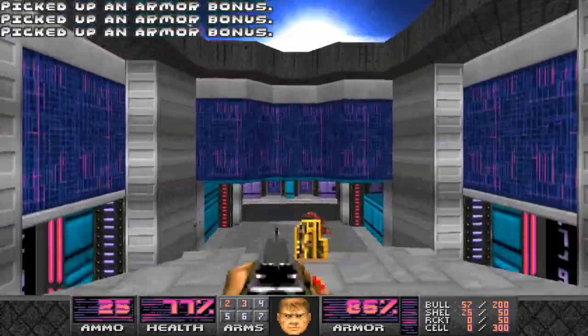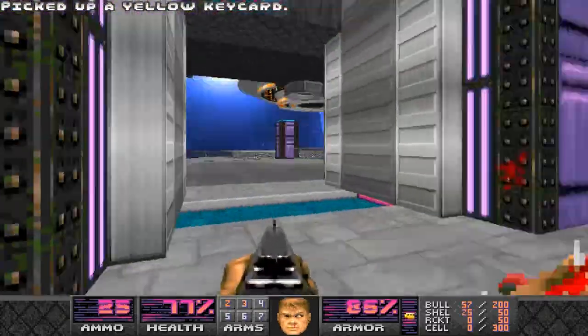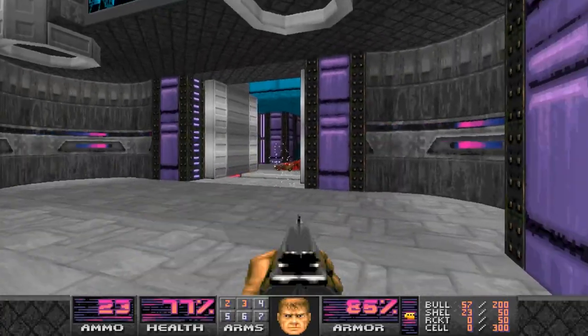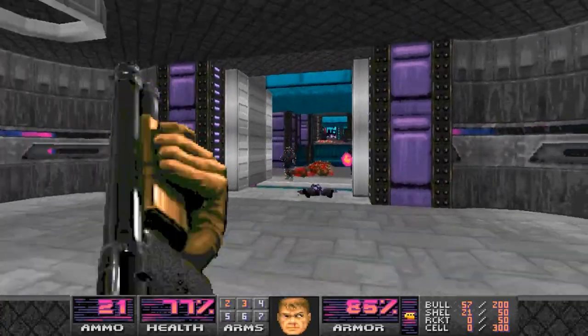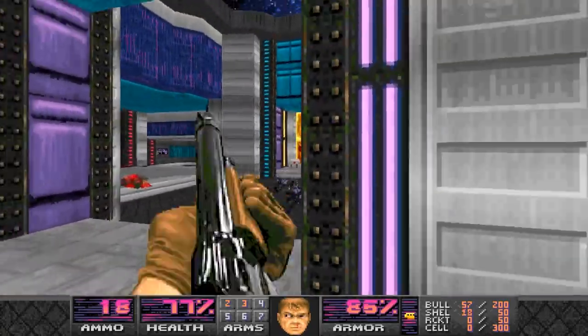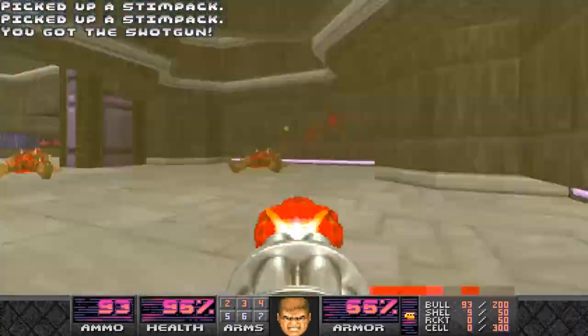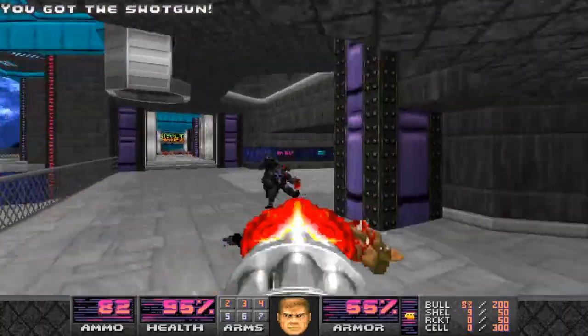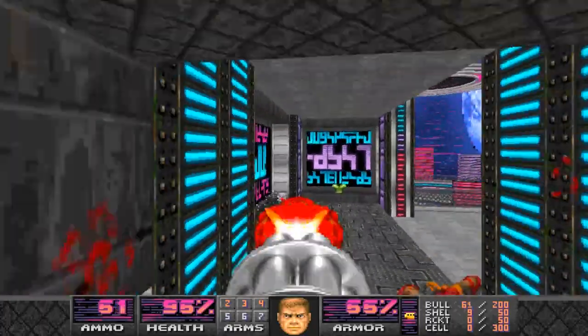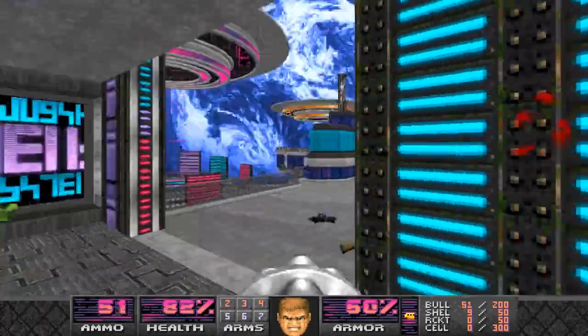Once you pick up the yellow key, you're greeted by a brand new enemy in Ancient Aliens: the Stealth Plasma Alien. They are invisible space soldiers until they start firing their plasma weapon at you — two projectiles at a time. By themselves they don't pose that much of a threat, but when they are all clumped together with other monster types, they have a way of always getting shots in on you.